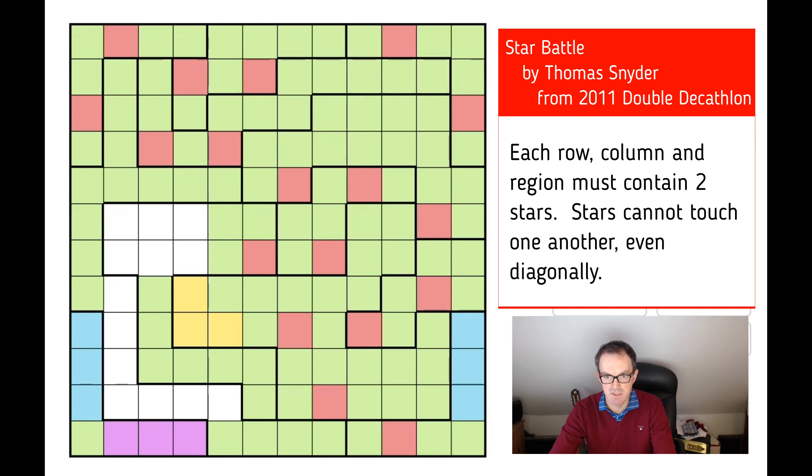Now if we look at this region, we've already got two stars in it, so none of those can be a star. That's got to be a star. No stars here, and no stars here as a result. There must be a star in one of these three positions for our second star in this shape, so this can't be a star. This must be a star. Now this can't be a star or we'll rule out a star from all those positions. This can't be a star. We've got two stars in this row, so those two squares are ruled out. That one can't be a star. We've got two stars — those are the stars in the anti-penultimate row. Therefore this is not a star.